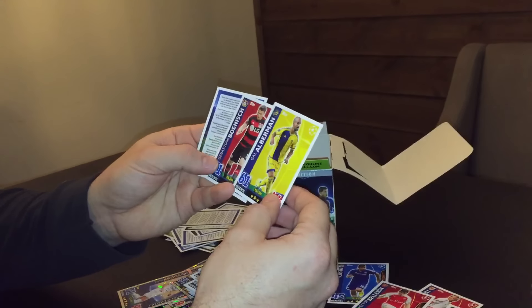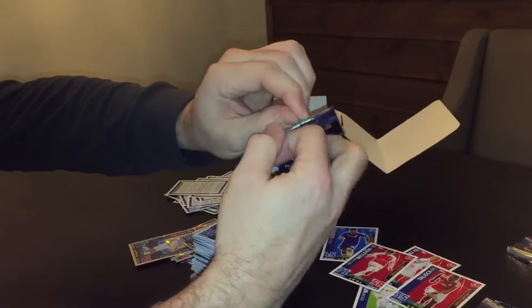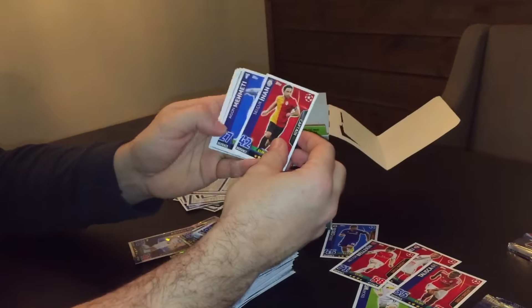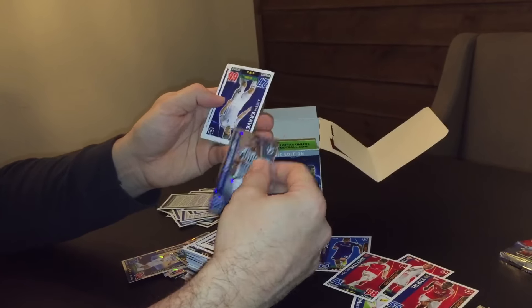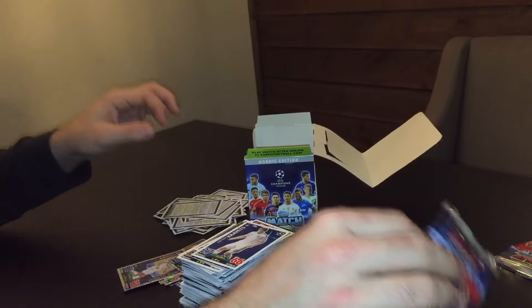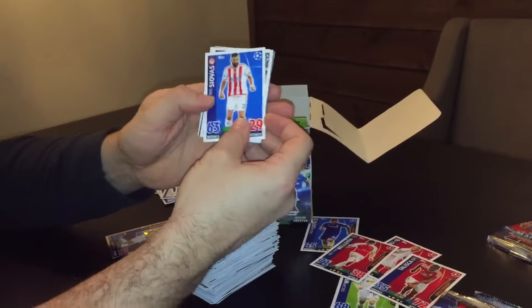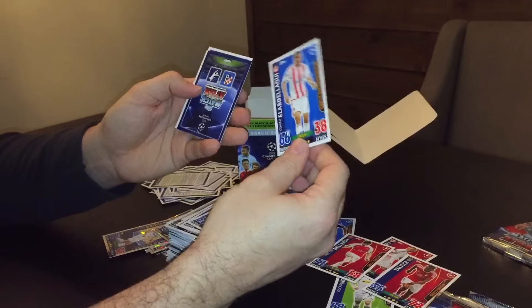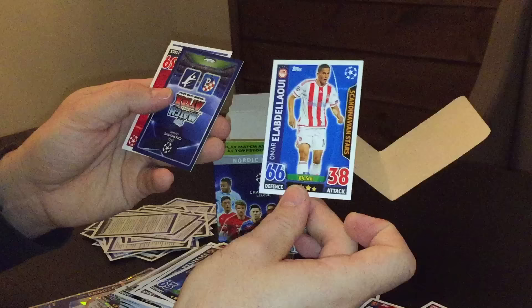Inan, Mammity, Pogba. Chiellini style player. Kravitz, Angiro. Cifras, Benzema, Elabdolu. Scandinavian Star. I can also see another Nordic exclusive.